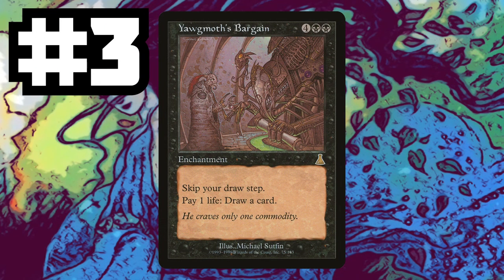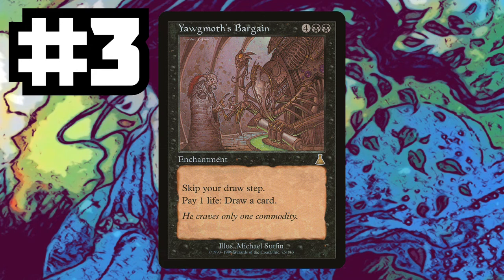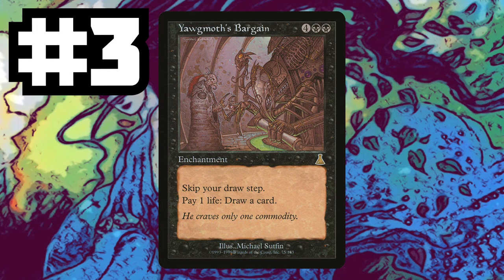Then our number three: Yawgmoth's Bargain. It's four black black for an enchantment that makes us skip our draw step, but we can pay one life to draw a card. It costs twice as much as Necropotence, but Necropotence is in the format. Yawgmoth, I've come to bargain. Text Sheldon, let him know we need you in our format — because I'm sick of discarding my cards into exile with Necropotence. I want broken cards, please.